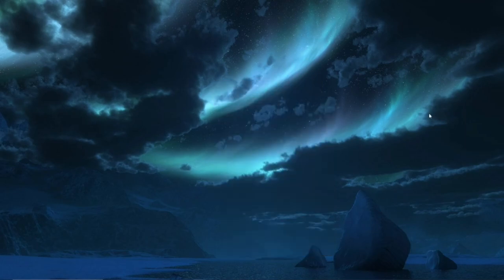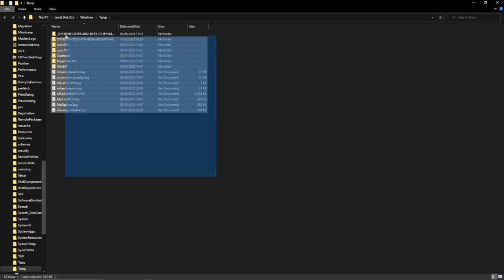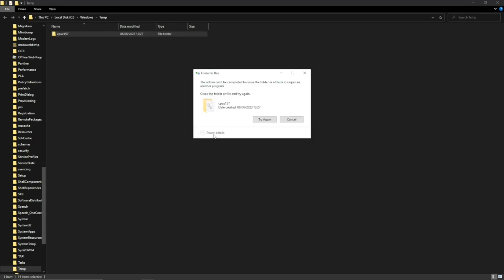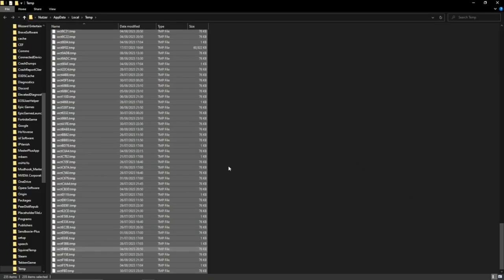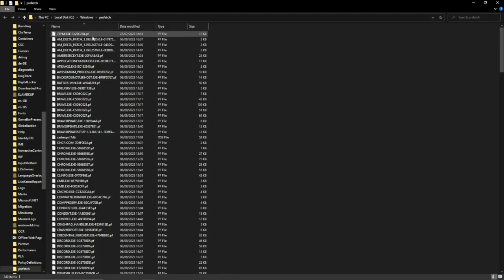Number six: we're going to target three folders that collect a lot of temporary files. Press Windows + R on your keyboard. The first folder is '%temp%' — delete all of those files. If you can't delete some files, that's fine. The second folder is '%temp%' (the user temp folder) — select all folders and delete them. Lastly, the third folder is 'prefetch' — delete all of those files as well.